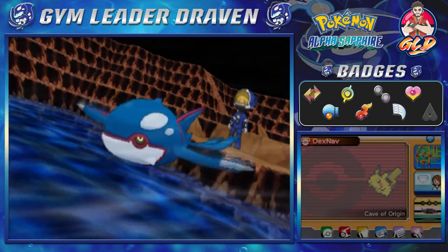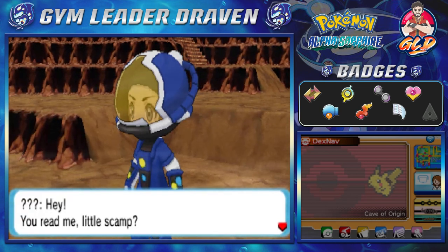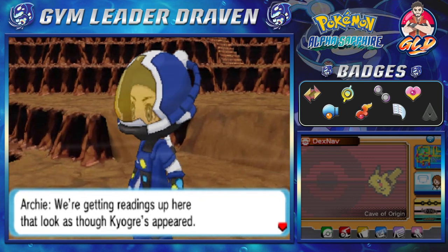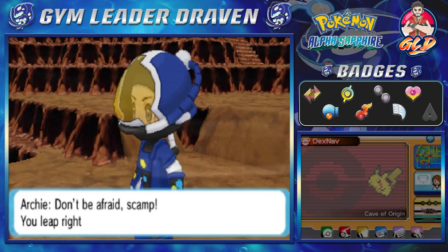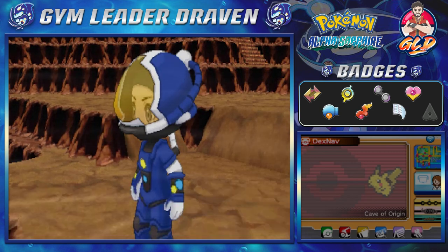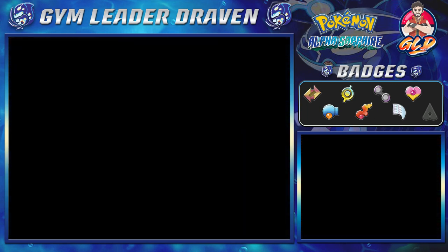It's god dang Kyogre! And Archie has a message for us through a device built into the suit: 'Hey, there's a device built into that suit that lets me talk to you. We're getting readings up here that look like Kyogre's appeared — I'd guess you're staring right at it. Don't be afraid, scamp. Lead right on to do the beast's back.' And holy crud, we're on the back of Kyogre!